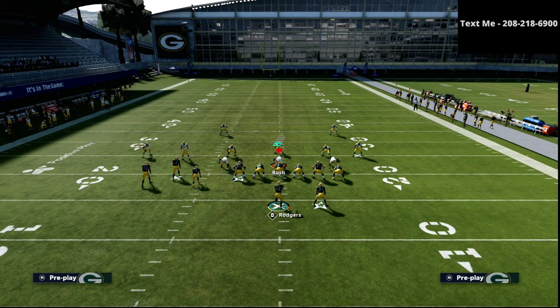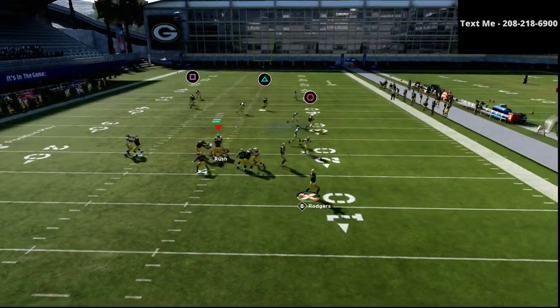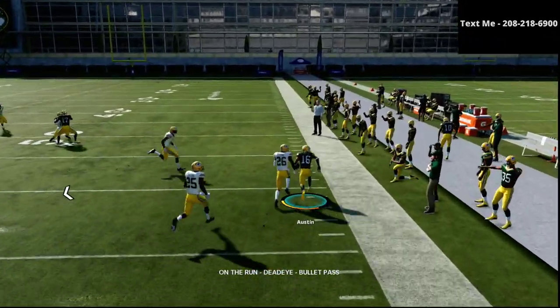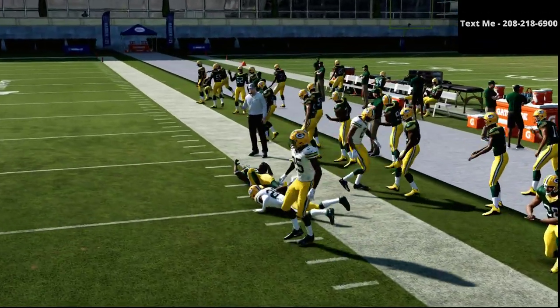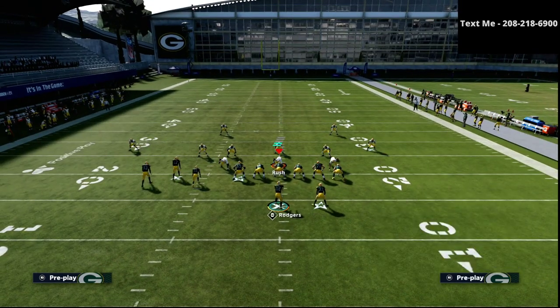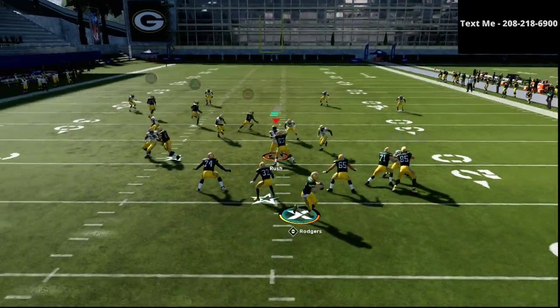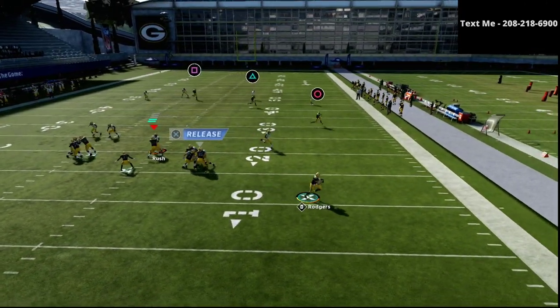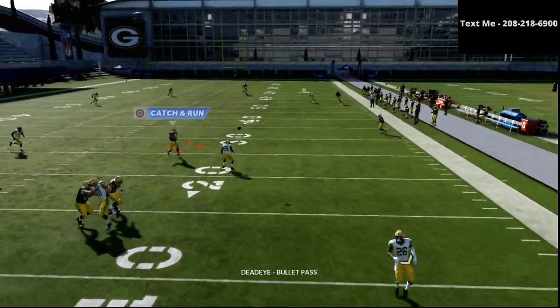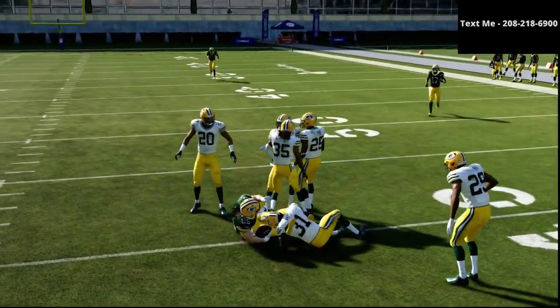Another important thing to understand about man-to-man coverage: this circle receiver is actually very difficult to stop in man coverage — it's one of the better man beaters in the game. And if you have your best wide receiver at that slot player running the crossing route, you're going to have quite a lot of success against man coverage. As you can see, we release him and he beats man, he beats zone — people say this is one of the hardest routes in the game to defend.